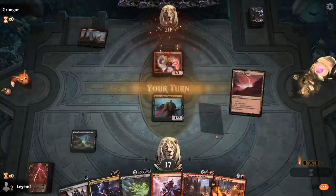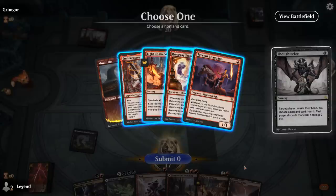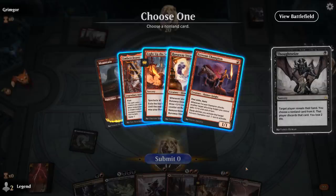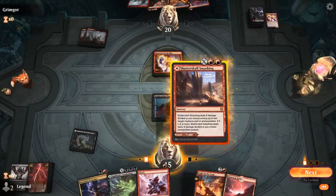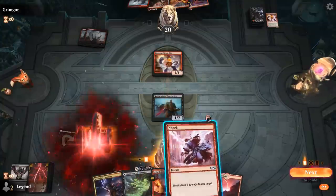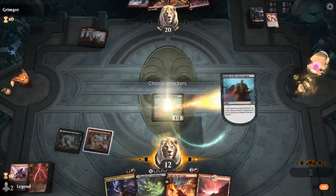Opponent going with a turn 2 Steamkin. Let's have a look with Thoughtseize — another Steamkin, Champion, Embercleave. Probably just taking the Steamkin here, and then I can play the Smashing untapped to shock the Steamkin, put a counter on Knight. I probably want to stay back with Knight to block their Fervent Champion so they can't enable Spectacle on Light Up the Stage.